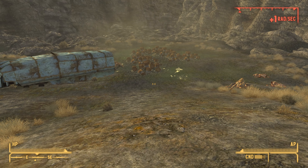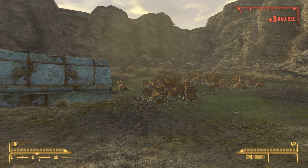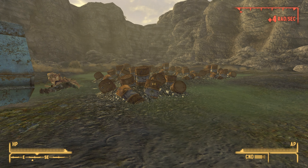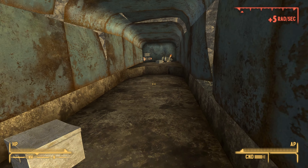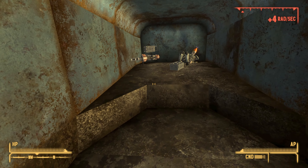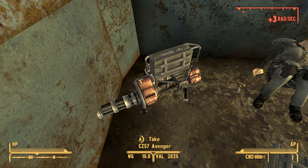Once you've done that, make your way towards the center and go inside the abandoned vehicle. This area will also be heavily radiated so make sure you have some protection against radiation. Once you make it to the vehicle, just look on the far left-hand side and on the floor will be the CZ 57 Avenger. Go ahead and pick it up.